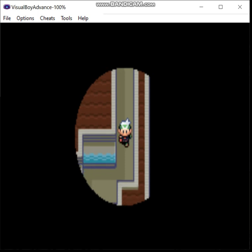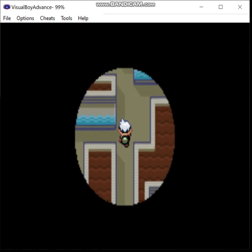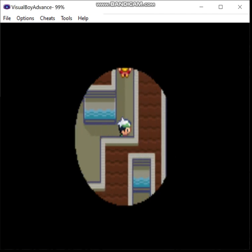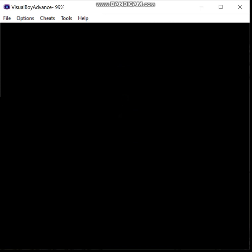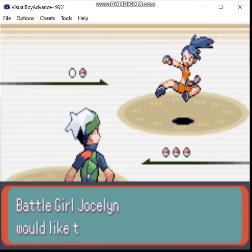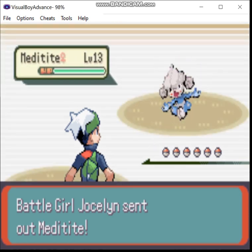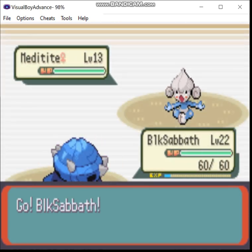There's a couple more trainers in here as well. We're not going to fight the gym leader until I beat all the other gym trainers, because after you beat the gym leader, you can't fight them again. And again, the Beldam line is in the slow level-up group, so it takes longer to level them up.